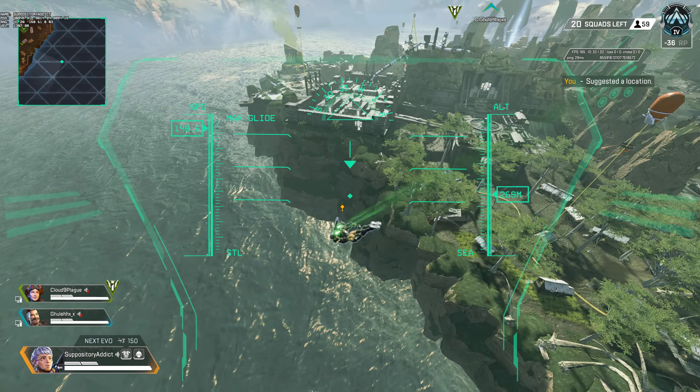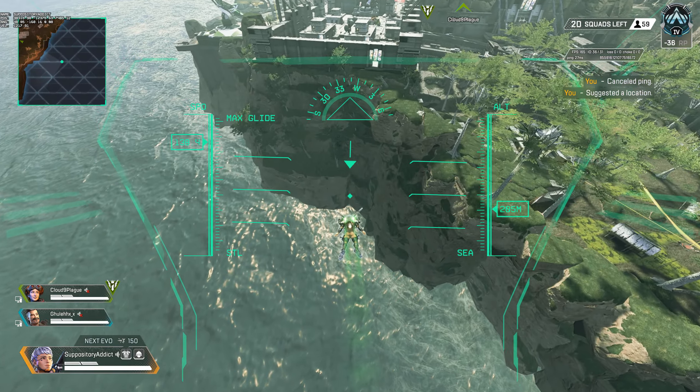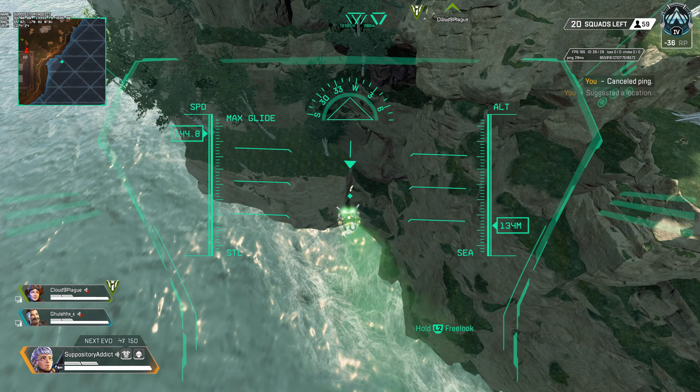This is how you navigate the entrance to the primary under-map cave system. Every discovery needs a name, so we'll call this the Secret Valk Cave, since you can only do this with Valkyrie.